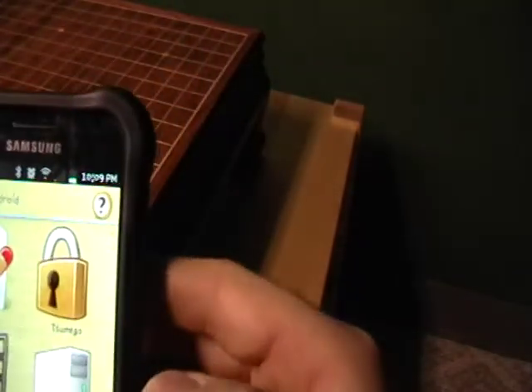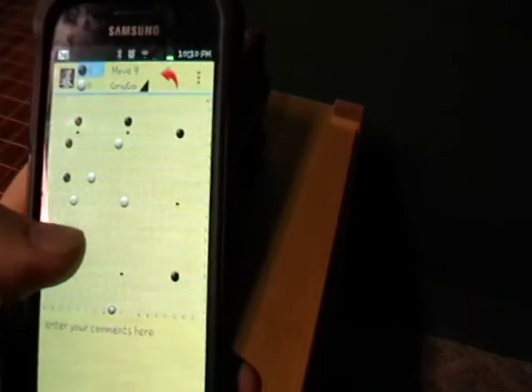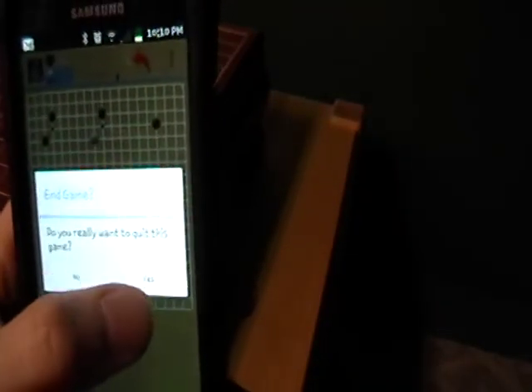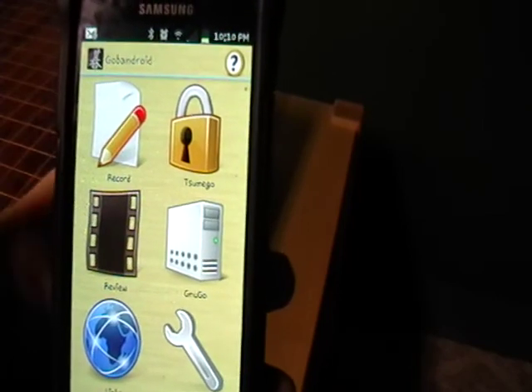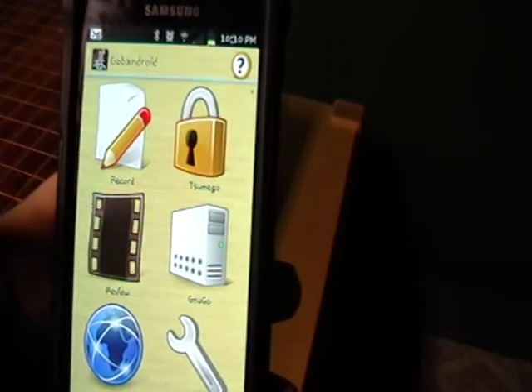Go Bandroid is another good one. It has GNU Go, so you can play against a computer. You can choose their strength and go at it. It's a very simple format — you just click and go, and you can go back. It's a really good program for keeping track of your games because it saves the file as a KGS or a typical SGF file, so you can view it in other applications.